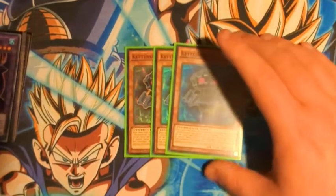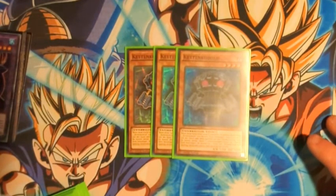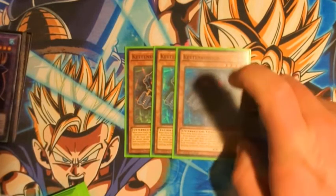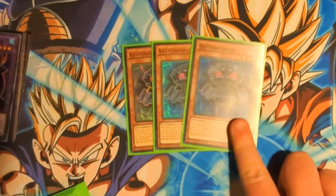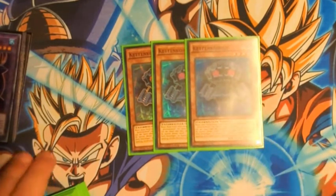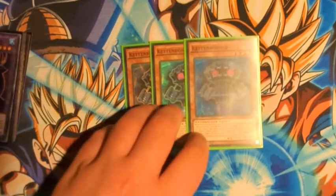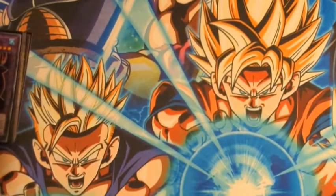Three Edge of Chain — this is the searcher for Frightfur Spells when it's sent by Fusion, or from hand to graveyard, or from the field to the graveyard. You get a free Frightfur Spell which is usually Patchwork, but there are other targets as well like Frightfur Fusion and Frightfur Repair. Really strong card.